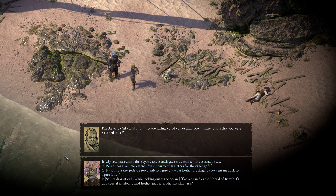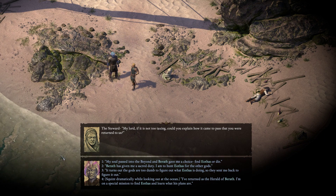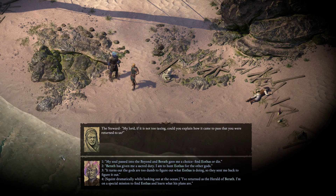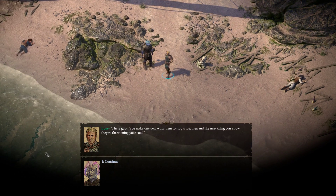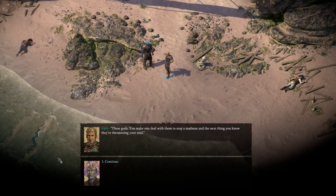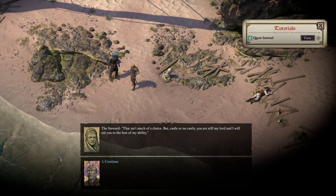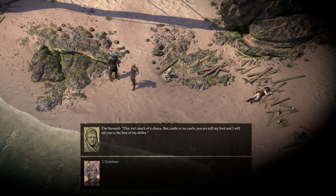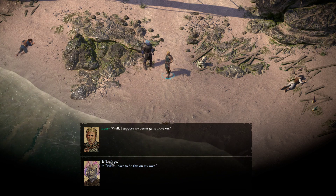My lord, could you explain how it came to pass that you were returned to us? My soul passed into the beyond, and Bareth gave me a choice — find Iothas or die. These gods: you make one deal with them to stop a madman, and the next thing you know they're threatening your soul. That isn't much of a choice. But castle or no castle, you are still my lord, and I will aid you to the best of my ability. I appreciate your loyalty. Let's see what we have here — quest journal. Oh, it went away. Can't take me anywhere. Let's roll.